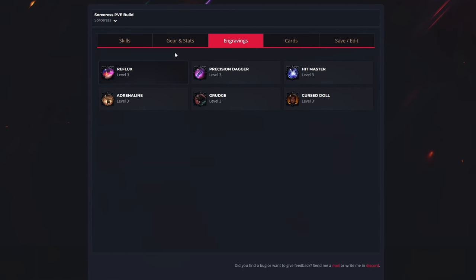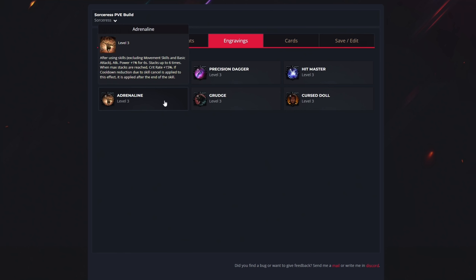For engravings, you want Reflux — the most important class engraving. It has no downsides because it increases damage output while reducing cooldowns. It only locks out arcane rupture and magic amplification, which we won't be using. The second engraving is Precision Dagger, which passively increases critical hit chance. This build heavily relies on critical hits to maximize damage. The penalty is minus 12% critical damage, but it's very little compared to what our skills and tripods return. The third engraving is Hitmaster — a simple, good, and cheap damage increase.